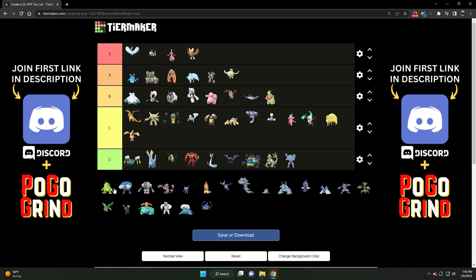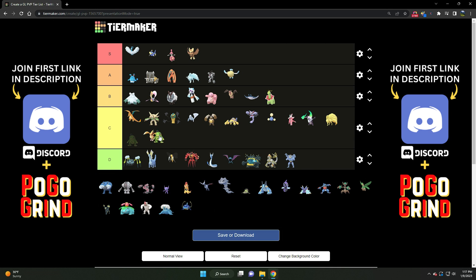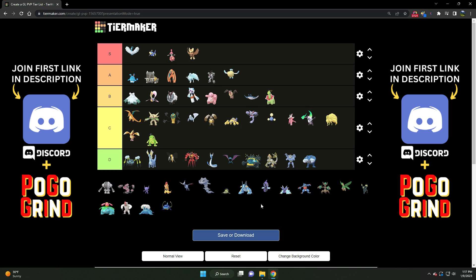Then we've got Politoed. I'm not really sure why we don't see too many of these — most likely due to Lantern coming into relevance. But it's pretty solid, still as spammy as it's ever been. Very strong. It just struggles a little bit — there are better water types to choose in this meta. Same goes for Poliwrath, although it's even lower — D tier. There are just better fighting types and better water types to use. Poliwrath is unfortunately D tier, much better suited for the specialty cups.